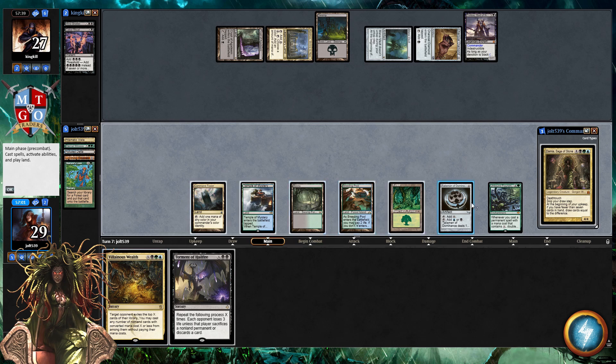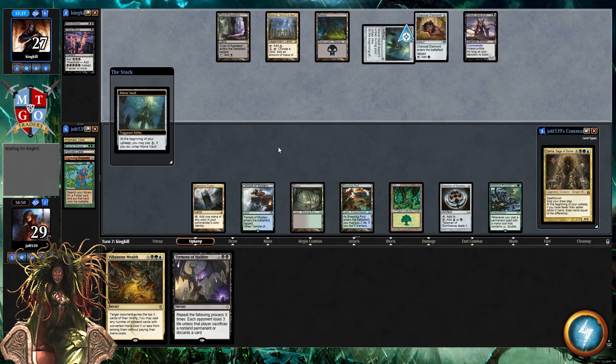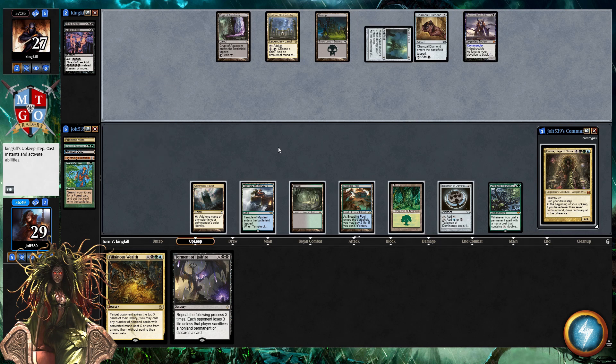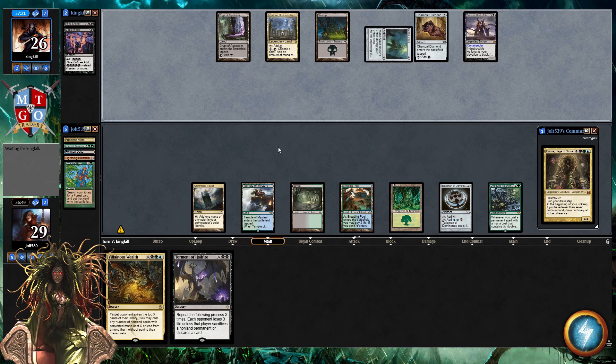Villainous Wealth for six would only get the top three. One, two, three, four, five, six — I think we just tap out for Damia. We could try to jam a quick Torment of Hellfire, but let's just pass the turn. Opponent doesn't have a board state; if they spend turns drawing cards with Erebos, we can catch them off guard with Torment of Hellfire. Hopefully we hit something like a Thran Dynamo or Hedron Archive — our hand would be beautiful.